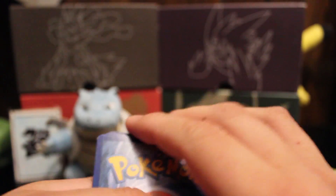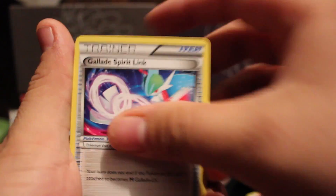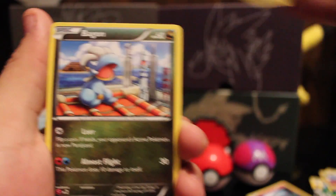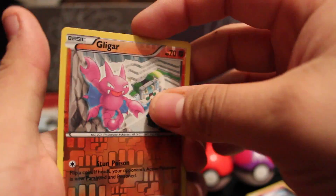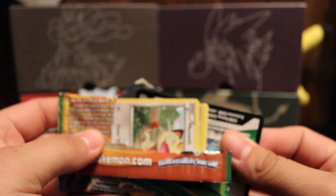Three to the front. We have a Gliscor, Glalie Spirit Link, Electro, Dratini, Natu, Wingull, Fletchling, Bagon. Reverse is a Gligar, which is not a rare. And we have a non-holo Skarmory. The only way I can win now is to get a reverse rare and a secret card, which is very unlikely.